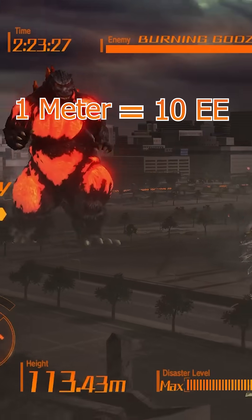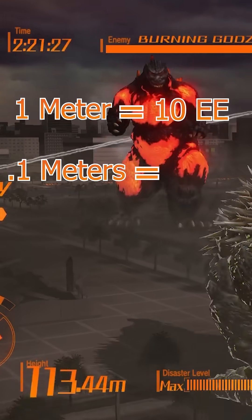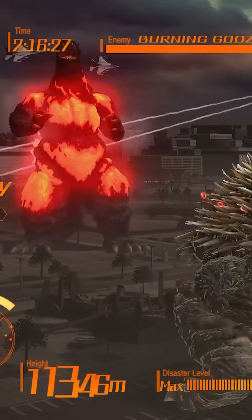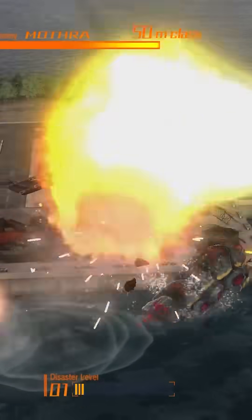1 meter of growth equals 10 evolution energy, 0.1 meters of growth equals 1 evolution energy, and 0.01 meters likely means 0.1 evolution energy — but that's the most basic equation for it.